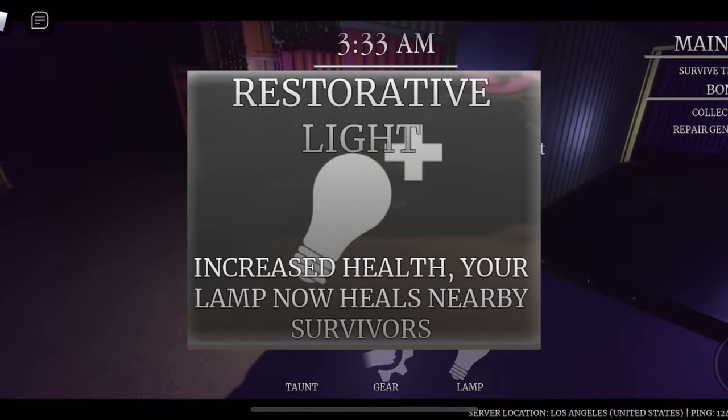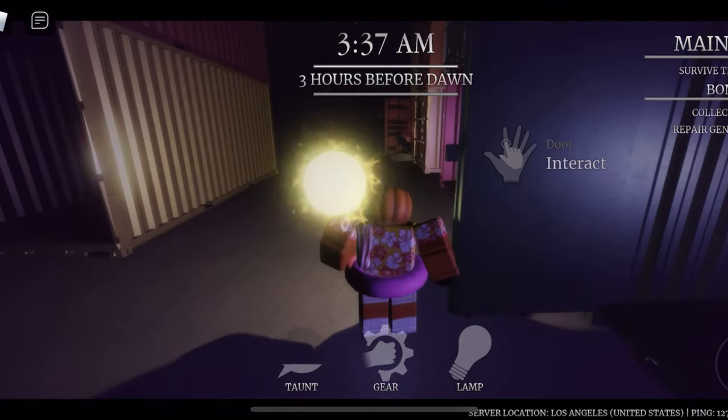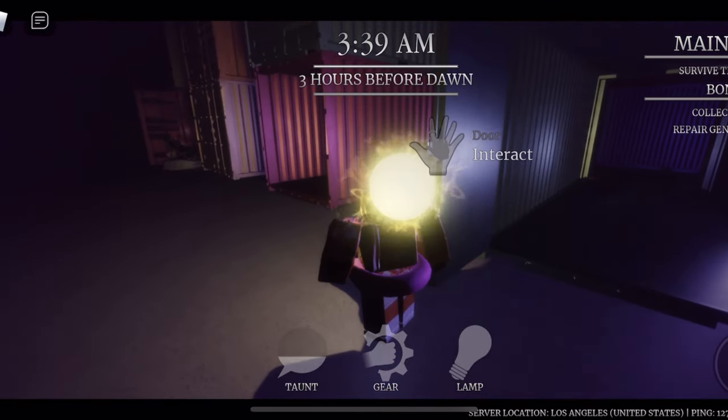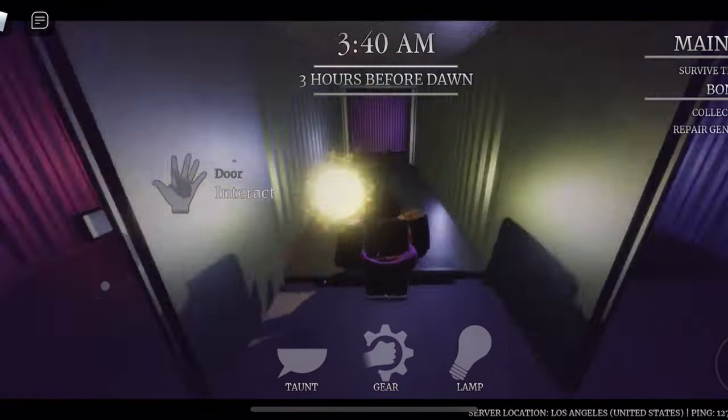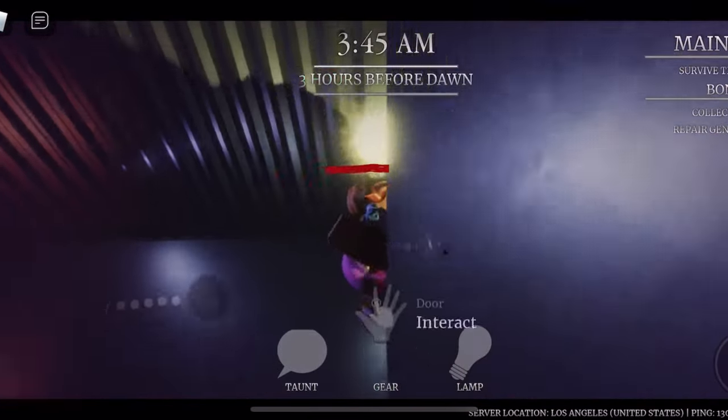I recommend staying near loops so when you're getting your recharge packs you can stall the slasher for your ability to come back. Restorative Light is okay with it — it's really good in groups but also okay solo. The better options are Fear Battery and the design perk. I'll show you some examples of Black Light Baton with Fear Battery — it's really stupidly overpowered.